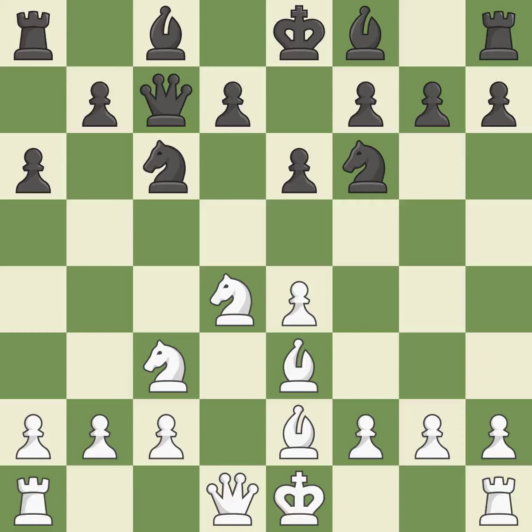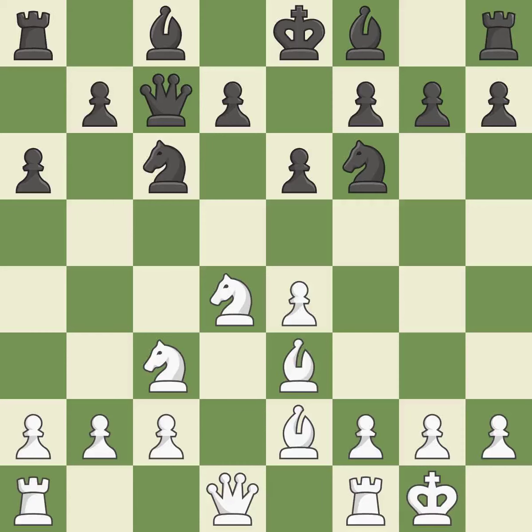b3 develops the bishop toward the center and protects the knight on d4. Nf6 develops the knight toward the center, controls the d5 square, and attacks the e4 pawn. Castling gets the king out of the center and activates the rook.